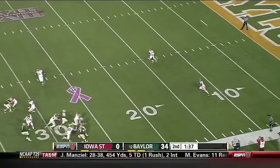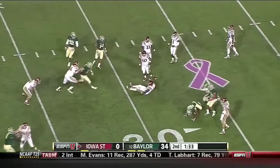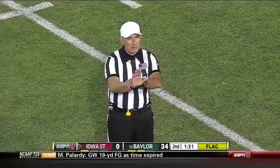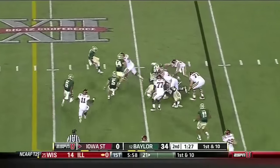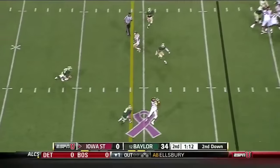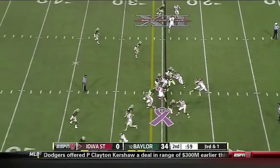Another short kick from Jones — Gary gets across the 25 as flags come up during the return. Illegal block from the back, receiving team — Stapler, a great high school man. Devondrick Neal gets the handoff from Grant Rohach, the backup quarterback who has spelled Sam Richardson, benched by Paul Rhodes.